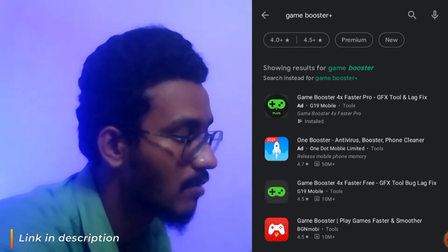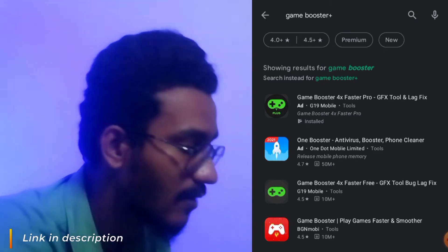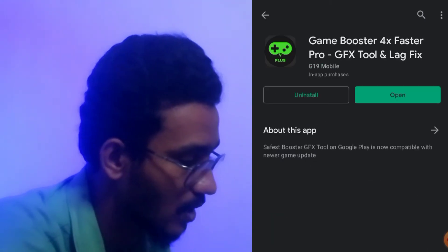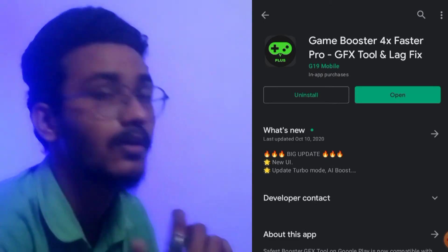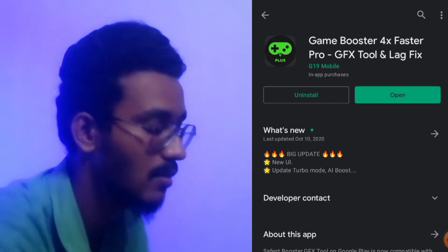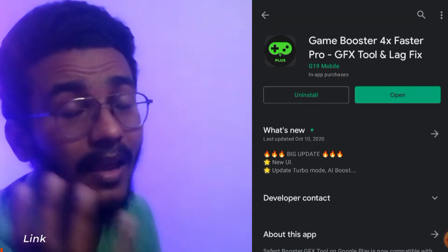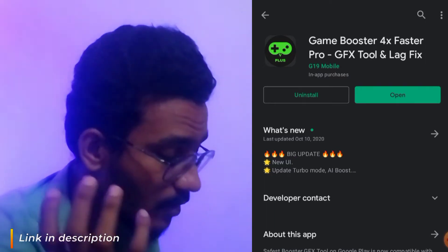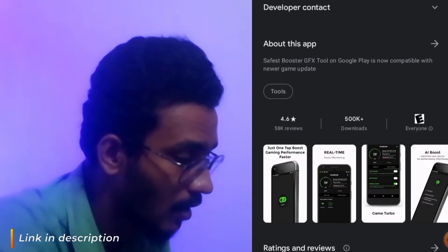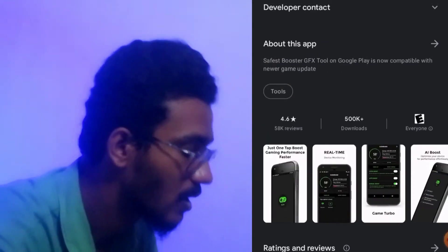The first app you are seeing is Game Booster 4x Faster Pro — the GFX tool and LagFix — that is the app we are actually going to try. You can see it shows as install. It has somewhere around 500k, nearly half a million downloads, and has a 4.6 rating, which is pretty decent.